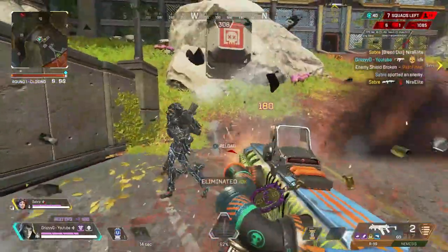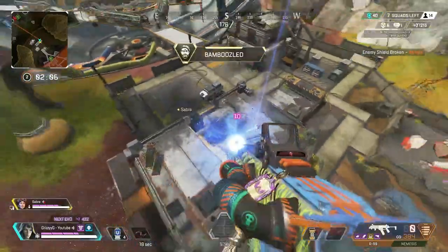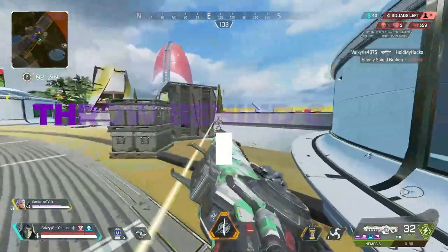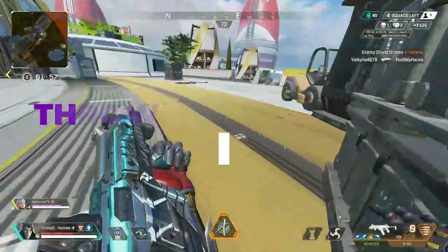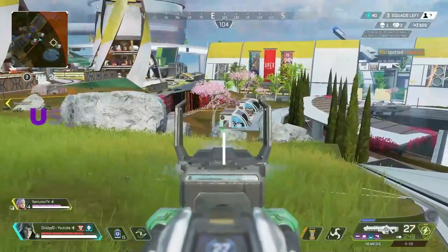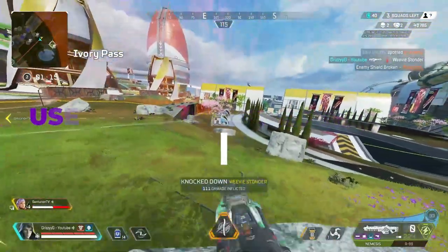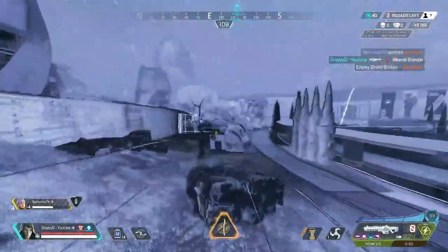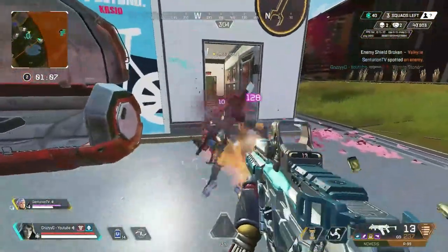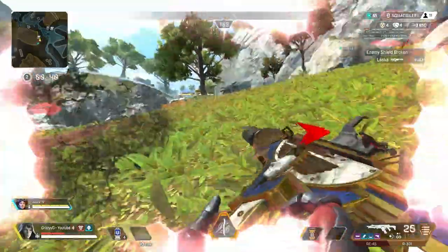If you're an aggressive player who wants to get a lot of kills, Ashe is the perfect main for you. This tether has so much speed, and you can commonly catch enemies separated from their team when they're holding a specific location and cover. Try throwing that Arc Snare behind their cover so it doesn't give them enough time to react. Then you can pair the Arc Snare with other legend abilities like the Caustic Ultimate or Horizon's Ultimate, or throw Arc Stars and Thermites to get free kills. Communicate with your teammates and push those enemies with close-range weapons like the R99 for easy cleanup kills.